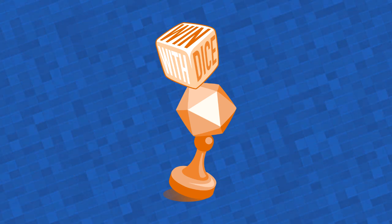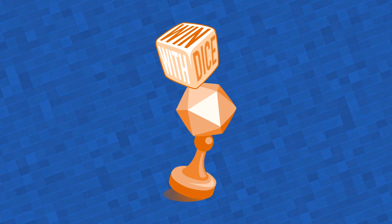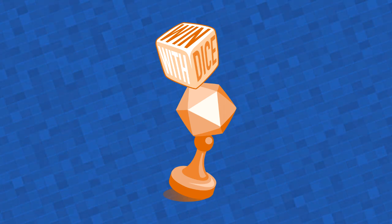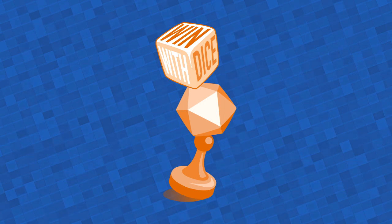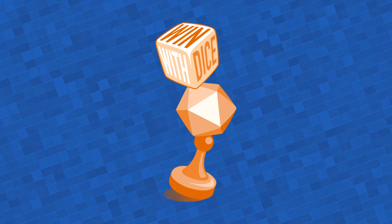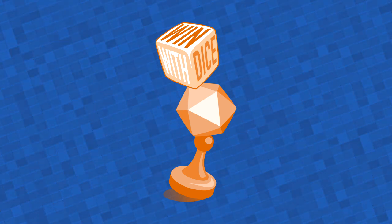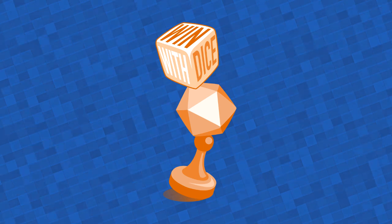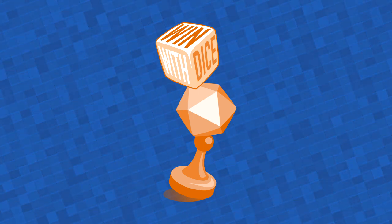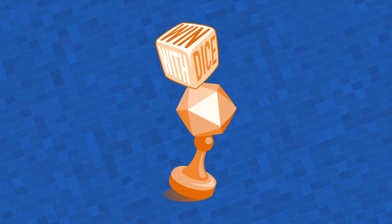This week we have fallen dreadfully behind on recapping Unintended Consequences, so we're very excited to get back to that and to the cowboy dimension because a whole lot has happened over there. We also wanted to provide an update on some of the OGL stuff we talked about last week. But before we get into all that, we have to get to the most important part of the show — the Win With Dice Weekly GM Tip of the Week.